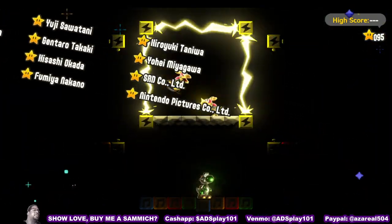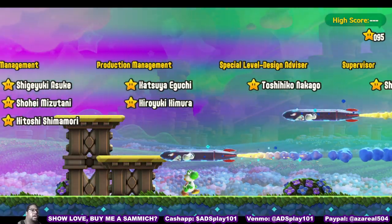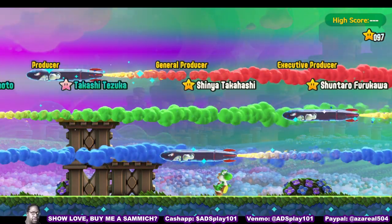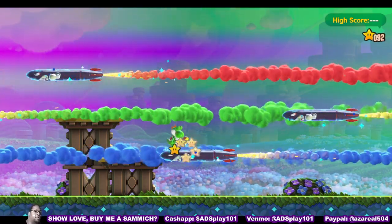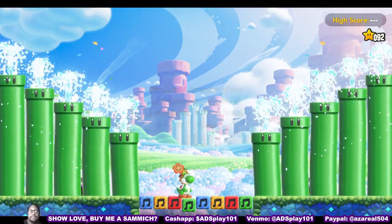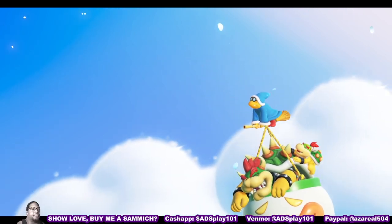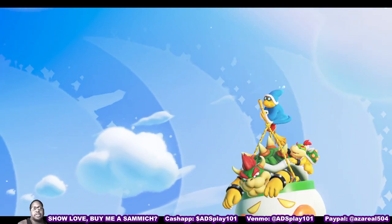My main gripe with this game is that the controls are bad. There are various maps with sections that won't allow you to jump on cue. For example, even if you ride on one of those missiles, there's a tremble effect — some platforms have it, and even the missiles have it — and while that tremble is going on, you can't jump.